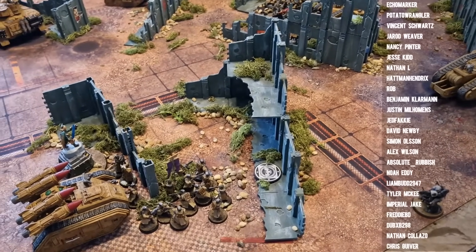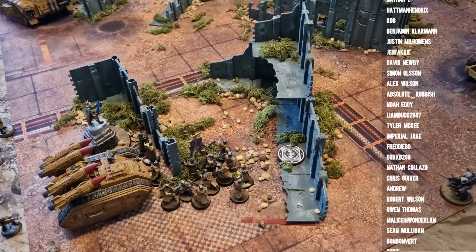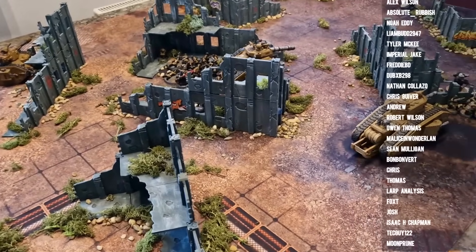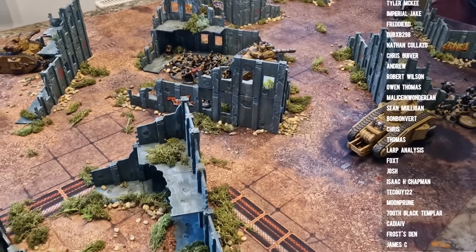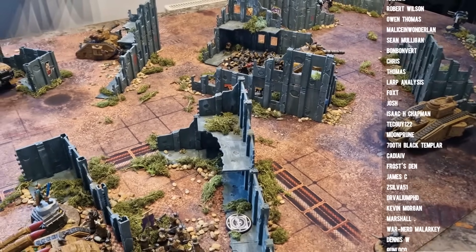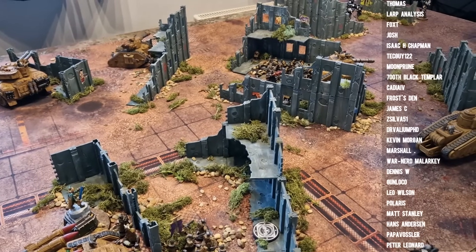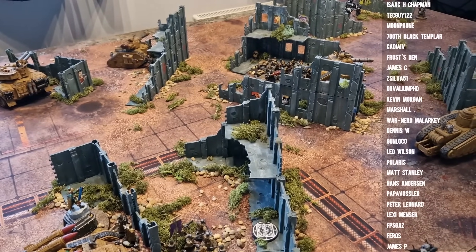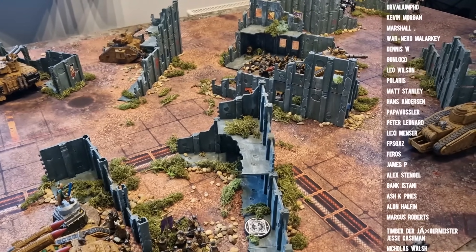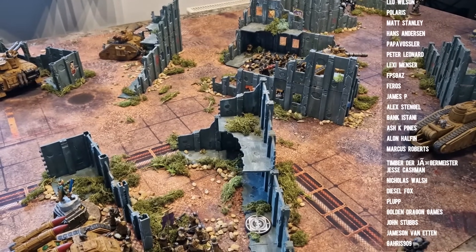The other interesting unit you haven't played against yet is the Eradicator. It has the same defensive profile and is only five points more. Its main gun is six shots plus D3, so on average eight shots a turn — strength 7, AP -1, ignoring cover, 2 damage. It's very much an anti-infantry weapon. What was more intimidating: eight ignore-cover autocannon shots, or the big vanquisher? They're basically the same points, five points difference.